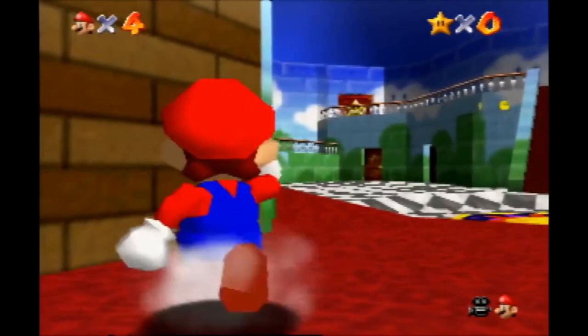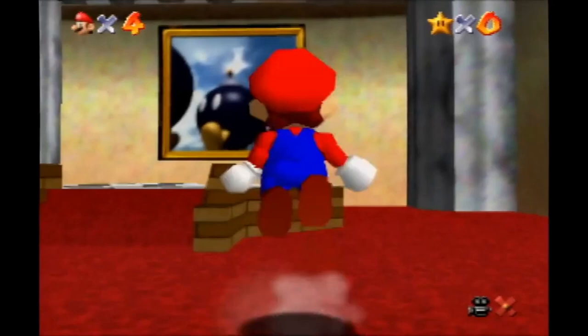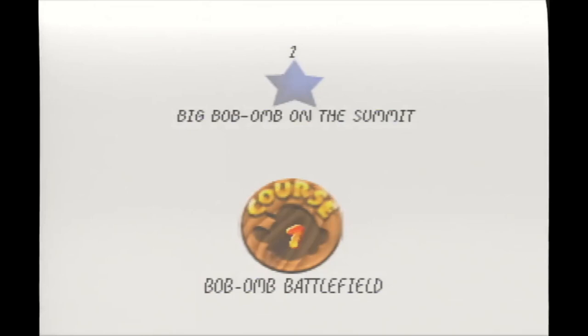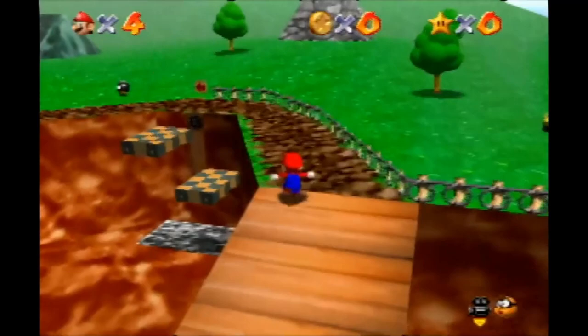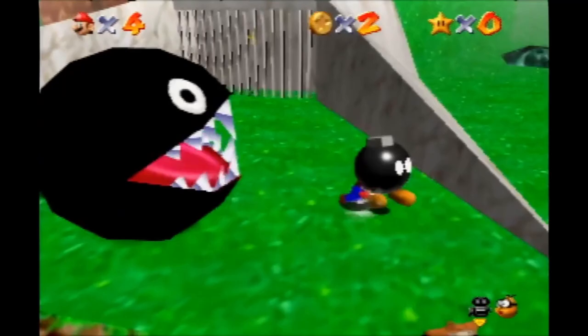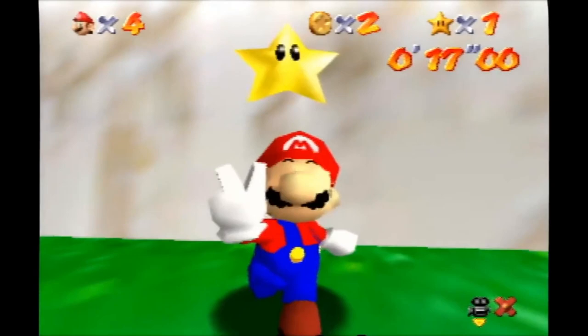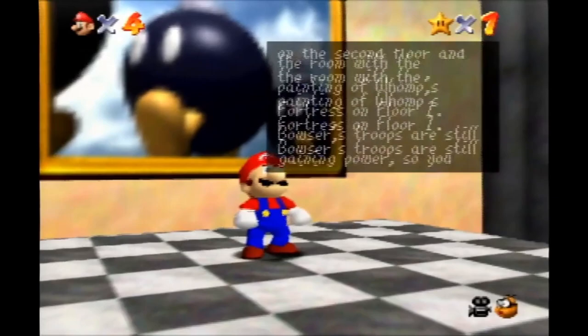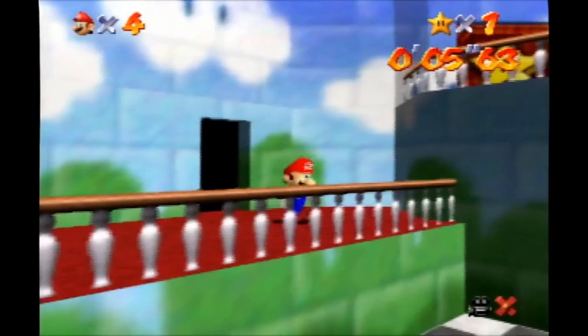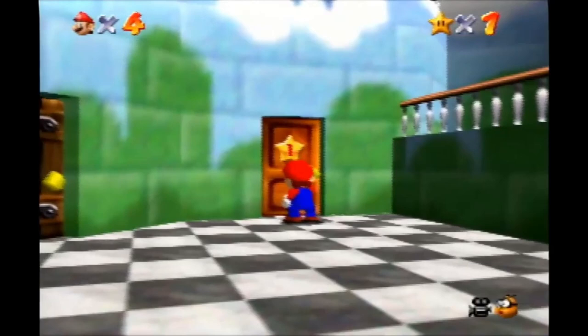I just missed Lakitu skip there, which when you're going over the bridge, if you get the right spot on the bridge, you can easily double long jump over it and skip having to talk to Lakitu before entering the castle. Lakitu skip can usually save you around seven seconds. This here is called Bomb Clip — you use it instead of freeing Chomp to open up his gates.